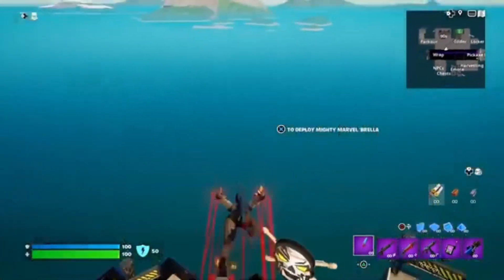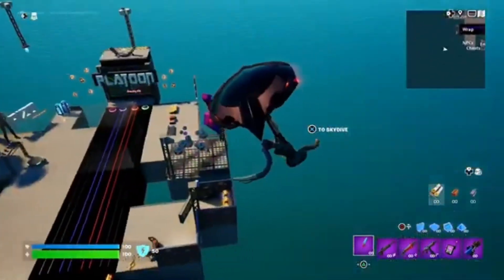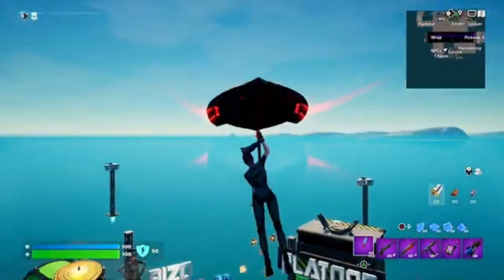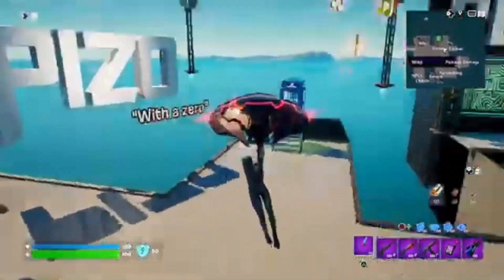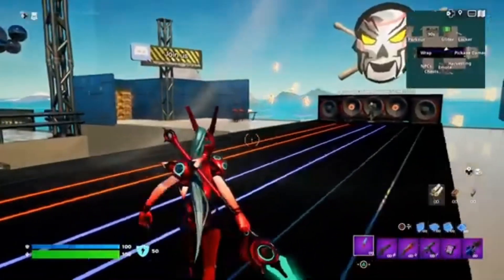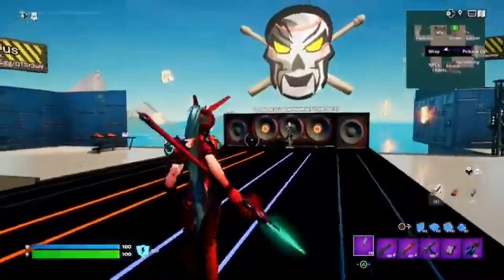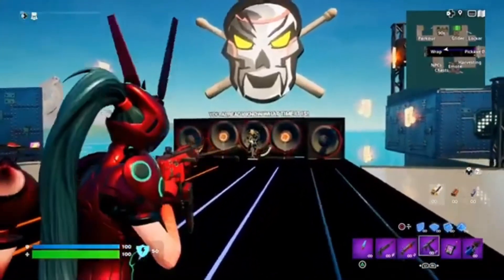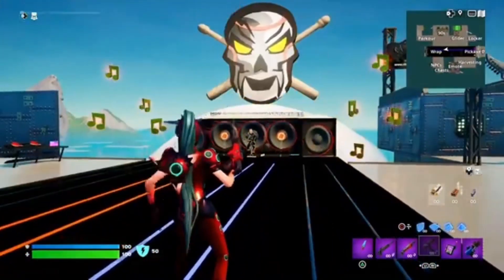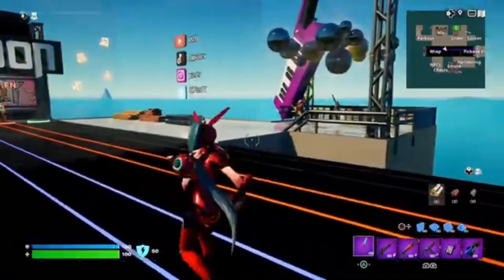The glider again. I personally do kind of prefer this with the back bling, but mostly I'm using the other aides style now. Now all this stuff is starting to come together right here. Here's the weapon wrap — it does match this one a little better than the other one. So does the back bling, so does the pickaxe.